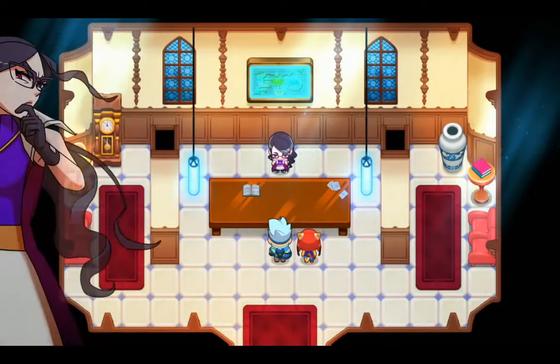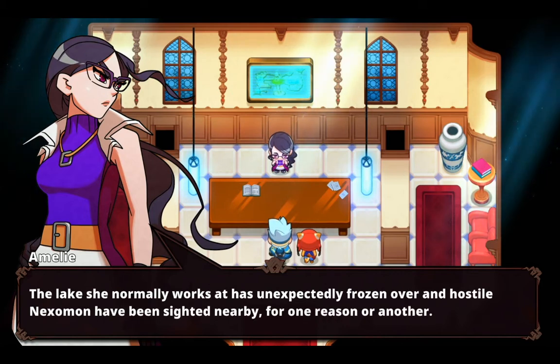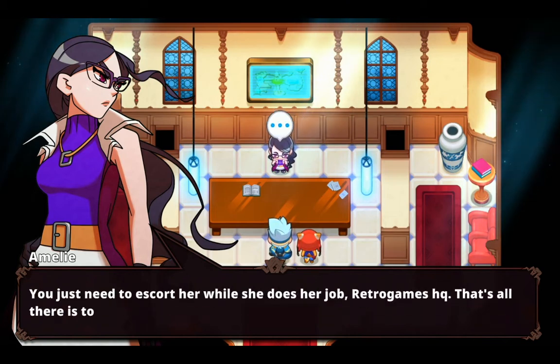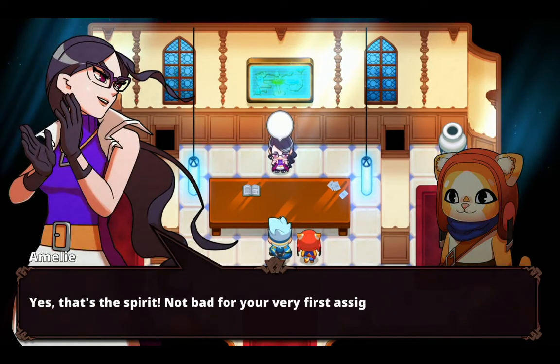Hey newbie, meet me outside the city at once. Chop chop. 500 coins, a perfect berry, a blazing shard, and an ocean shard. Oh my god. That brat is a Nexomon miner — the lake she normally works at has unexpectedly frozen over and hostile Nexomon have been sighted nearby. You just need to escort her while she does her job. That's all there is to it. Sounds simple enough — we might even have some cool Nexomon around that lake.